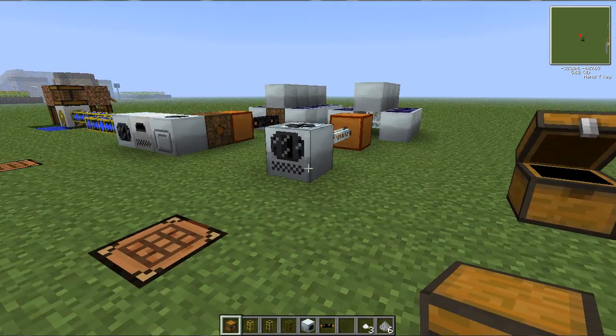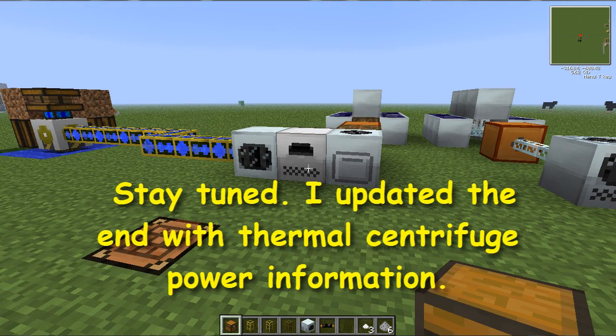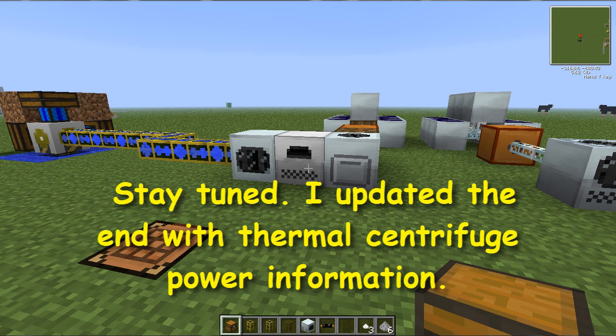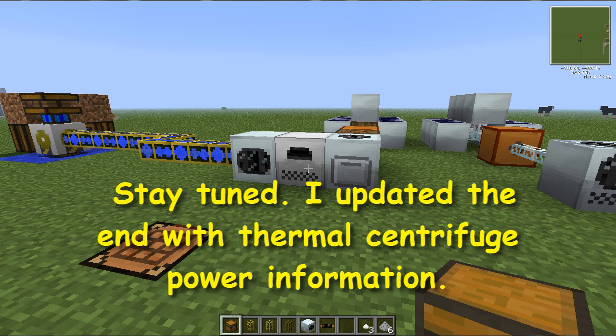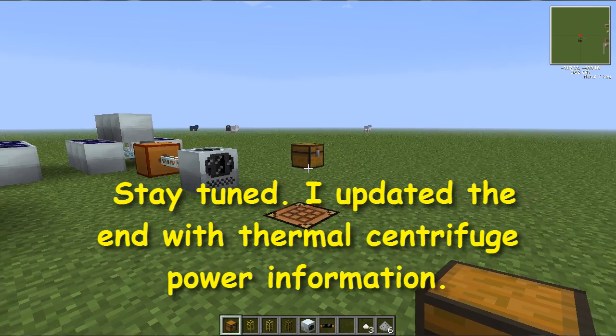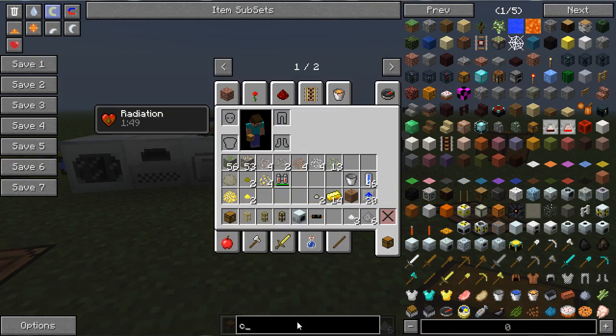That's it for this tutorial. I'm not going to go into the nuclear reactors and all that stuff — I'm not too familiar with that. If you want me to, I can go ahead and do that tutorial at some point, especially since the process has changed with the new enriched uranium fuel cells. It also looks like there's a bunch of other stuff in this mod — lithium, tythium, and a bunch of other stuff in here.